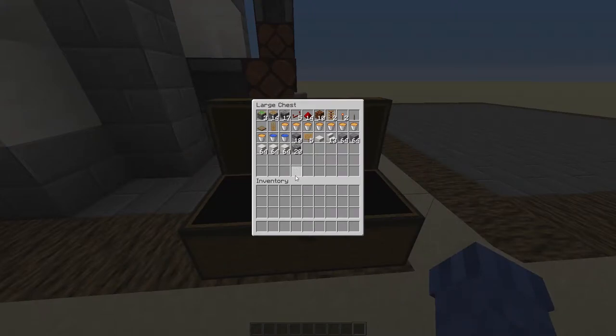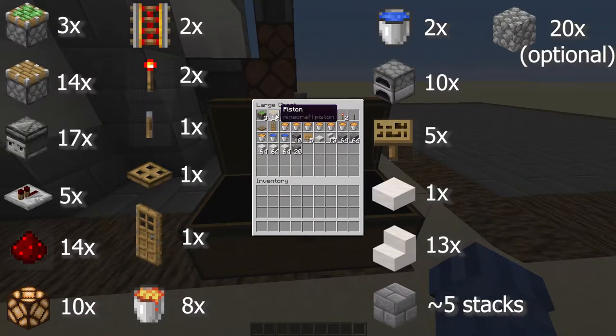Here's what you're going to need for this build: 3 sticky pistons, 14 normal pistons, 17 observers, 5 repeaters, 14 redstone dust, 10 redstone lamps, 2 powered rails, 2 redstone torches, 1 lever, 1 trapdoor, 1 normal door, 8 lava sources, an infinite water source, 10 furnaces, 5 signs, a slab and 13 stairs of your choice, and about 4 to 5 stacks of building blocks, and optionally 20 cobblestone.